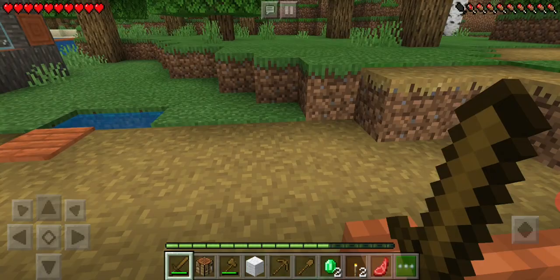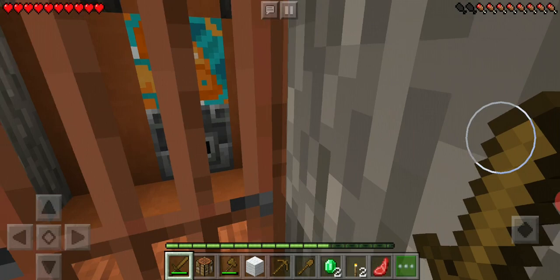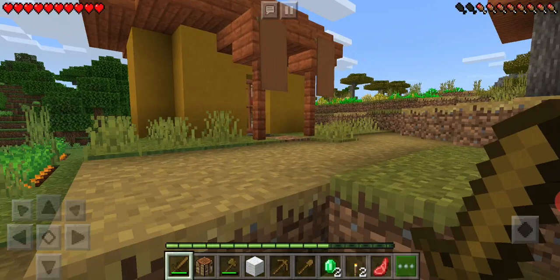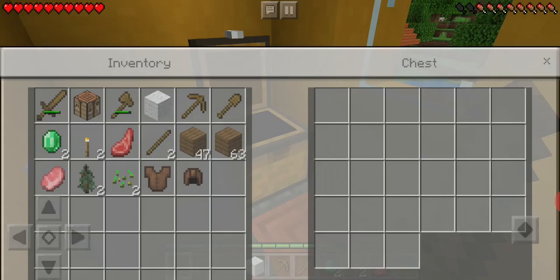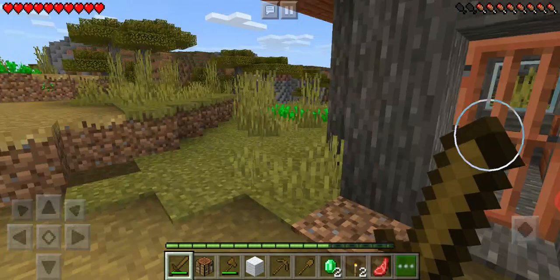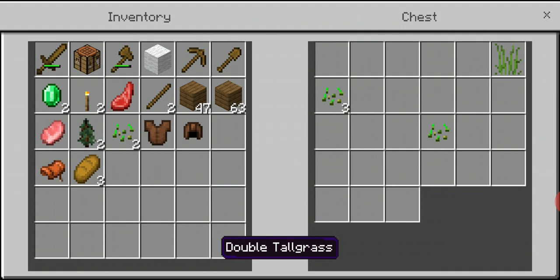I don't think there are more chests here - let me quickly check that house. This is a blast furnace, used to smelt things faster. It seems there's no other chest here. We got armor! There's a chest over here too. A saddle - a saddle is used to ride horses.